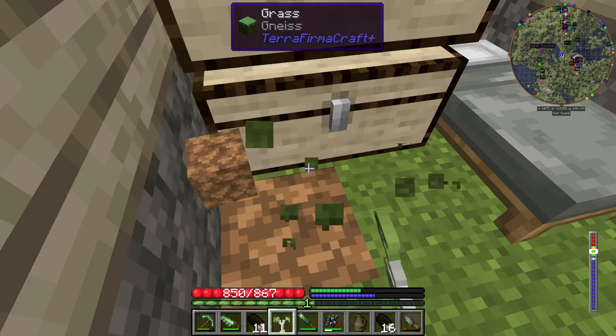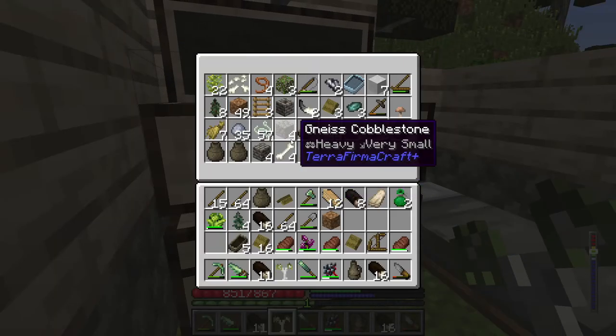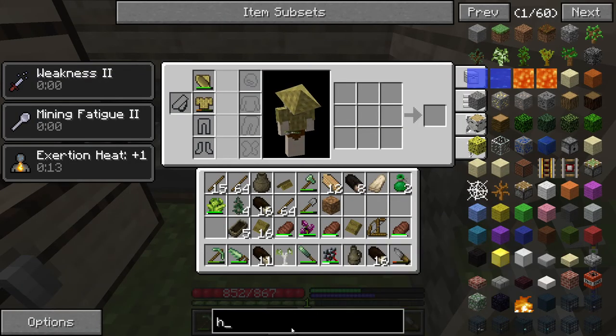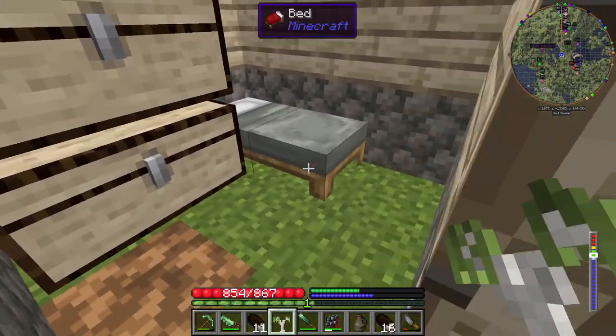I forgot blackberries hurt when you place them like that. So what you can do - do I need smooth stone? I think I need smooth stone to make a barrel, and then above it you make a little hopper. You make a hopper out of smooth stone - let's have a look. Hopper, there we go - it's just smooth stone. Right, I'll make that later.